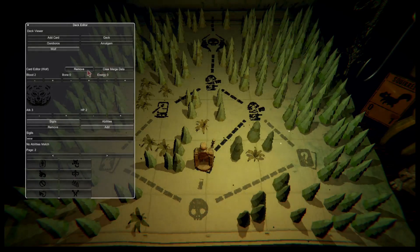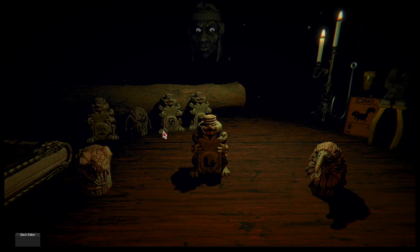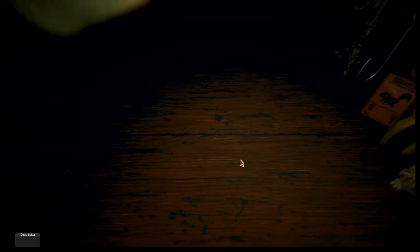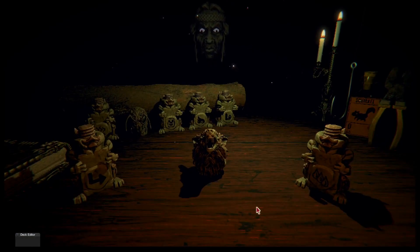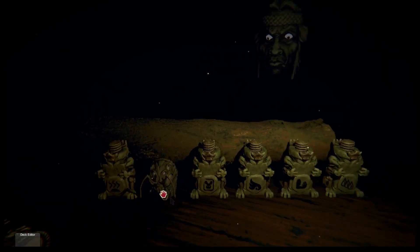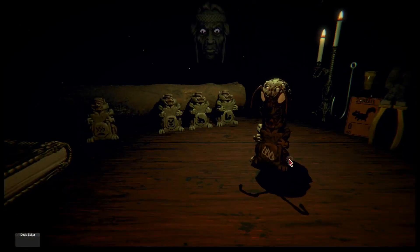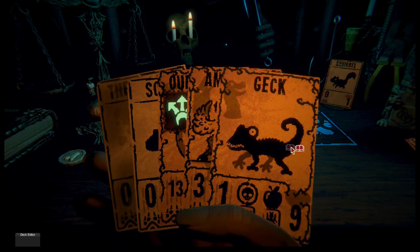Pronghorn, gun, wolf, gun, gun. Clear merge data or remove — oh, so I can clear off his transferred sigil. Move him. Amalgam — you may stay. Now I get the lizard to make bunnies, just making bunnies left and right. But the symbols shouldn't stack, so it's not like I could get a bunny that makes a bunny — I don't think so.